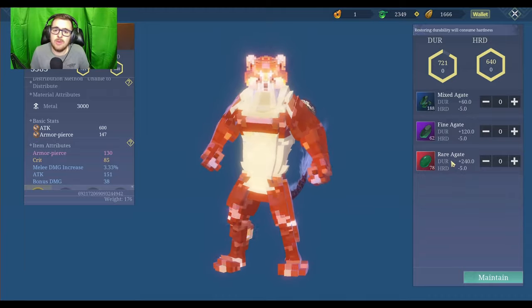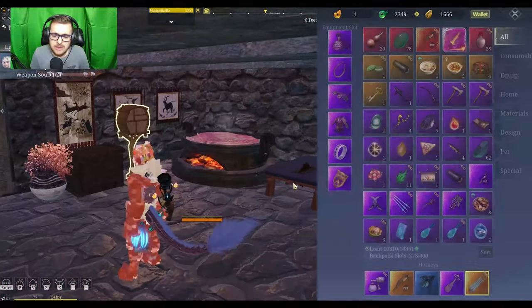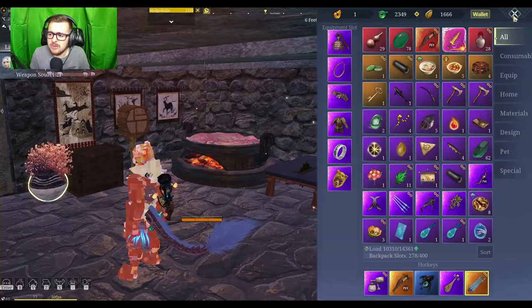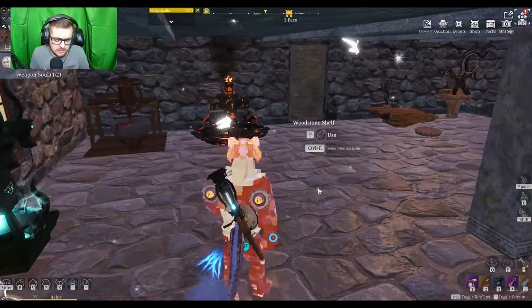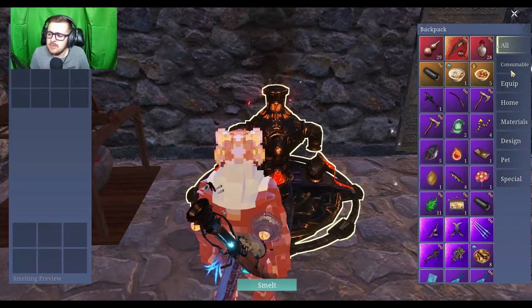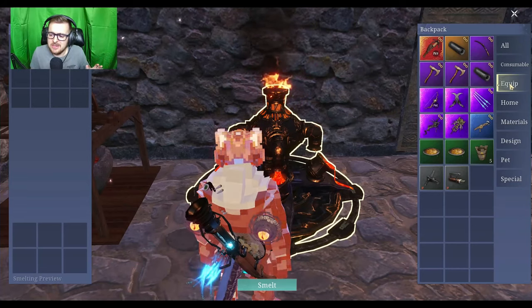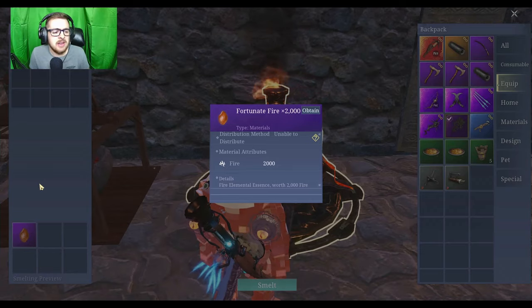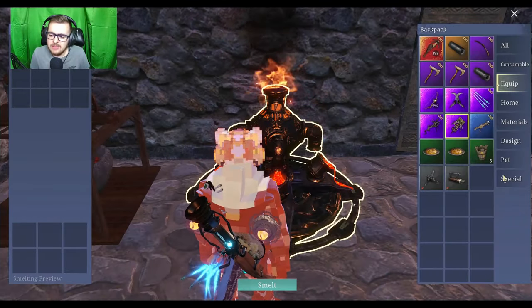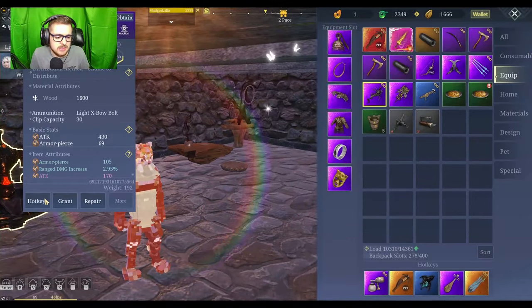Eventually your weapon will break — when that happens, put it in the forge. Do not destroy it. Don't make that mistake. It may seem like it's not worth anything but it will give you materials back. You just take it when it's broken, throw it in the forge, and that about covers everything you need to know with this.